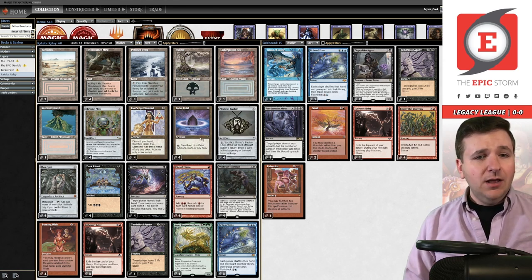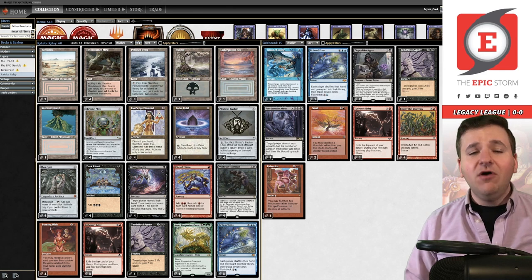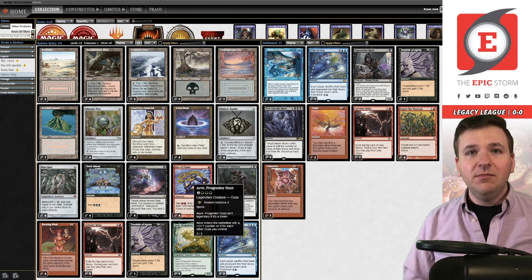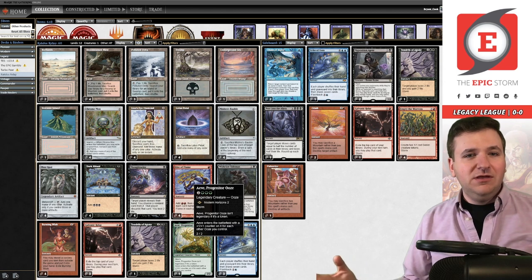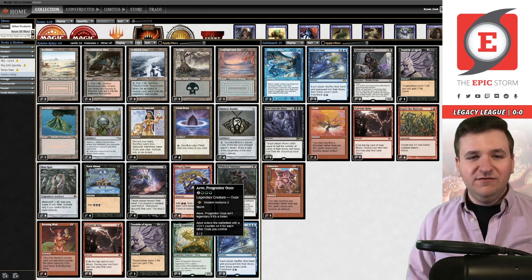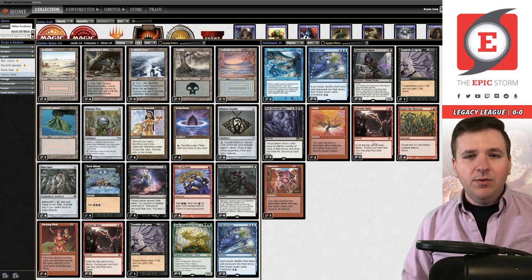It's basically just two-color TES. We have our Wishclaws, Baubles, Rite of Flame, Dark Ritual — all this good stuff. Every single card has actually been in the Epic Storm since 2020, so it's like a TES hall of fame almost, except we're excluding Ponder and Brainstorm.